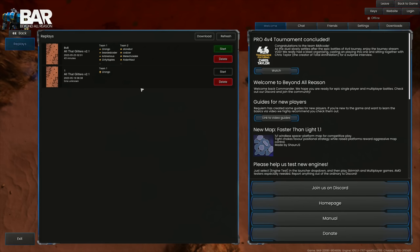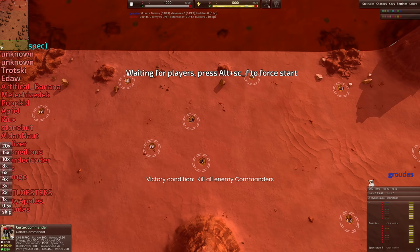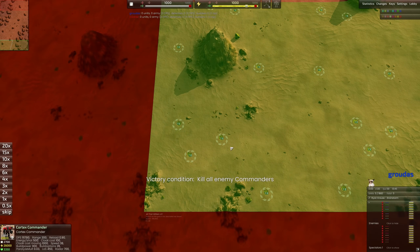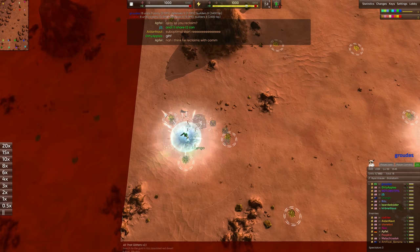It's on All That Glitters again. The devs confirmed this map and Supreme Straight are by far the most played 8v8 maps, which is why I'm sticking to this. One of the great things about this build order is that it lets you put on the brakes whenever you need to. You always want to avoid putting on the brakes though.